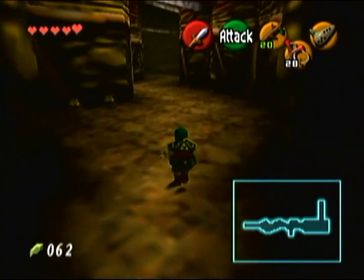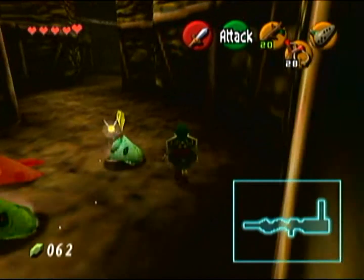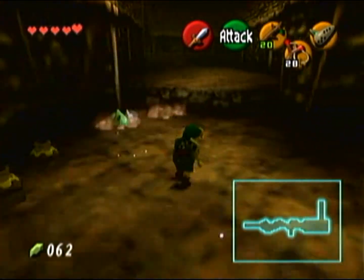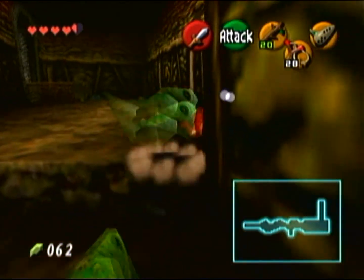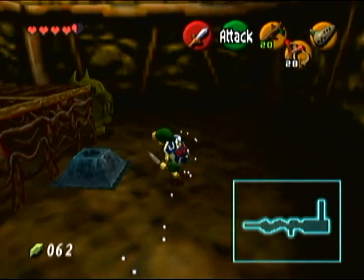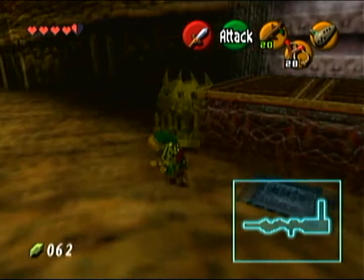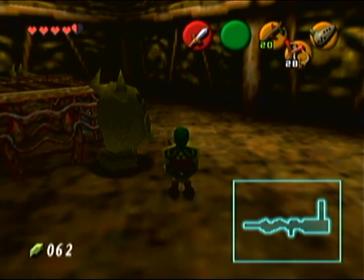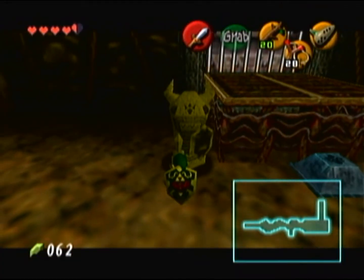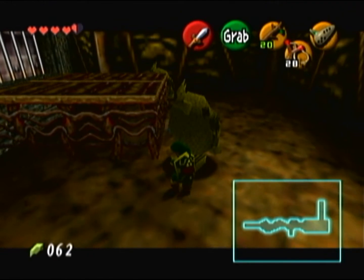Now we are in a new room with a new enemy — these are called baby Dodongos. They will just chase after you and if they hit you they will damage you. However, you can kill them in one sword slash and then they fall over and explode. You don't really have to fight them though — you can just run past them. Up here is a puzzle: there's a blue switch on the ground. You step on it and it'll open the bars on the door, but if you step off the switch the bars come back. What we need to do is move one of these statues onto the switch to keep it down, which is a classic Zelda puzzle.